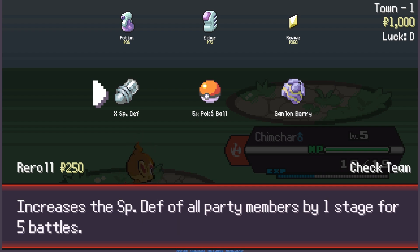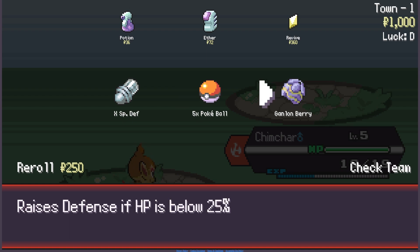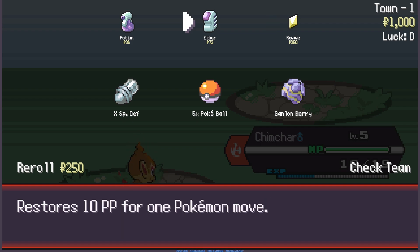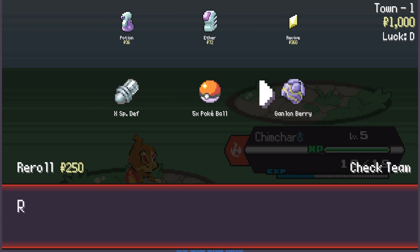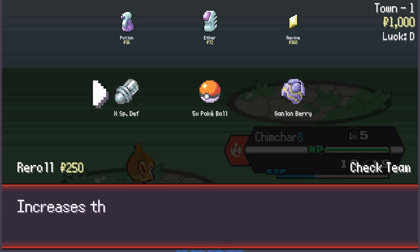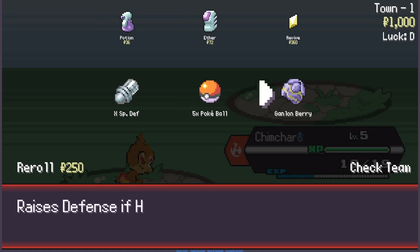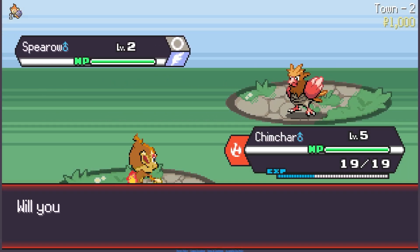So five battles in, I don't want to re-roll right now, so I think I'll just take a potion. We'll take this for Chimchar. Okay, we're finding a Spearow. Do I want to switch? No, I don't really care for Spearow, so we're just going to Scratch.